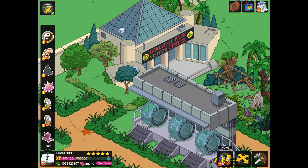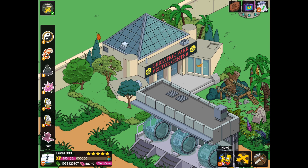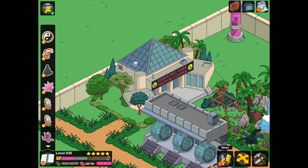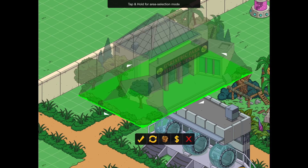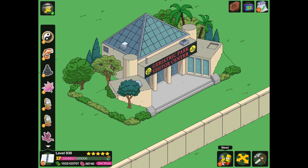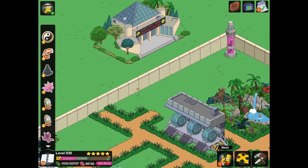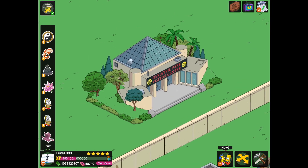The Geriatric Park Visitor Center — displaying safety pamphlets no one reads. Absolutely fantastic. I really like the building. We've got some trees around, some palm trees. It's a really well-designed building, and it's going to look great in these dinosaur-type areas with all the other things.